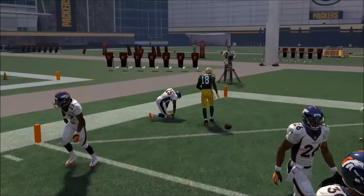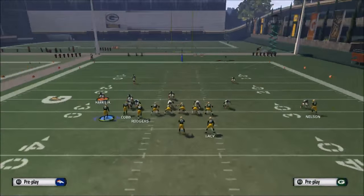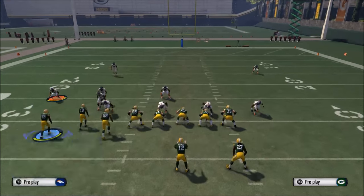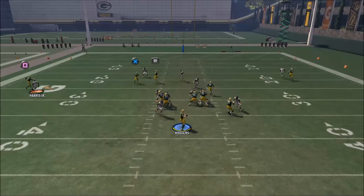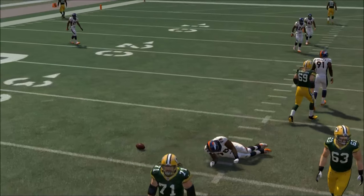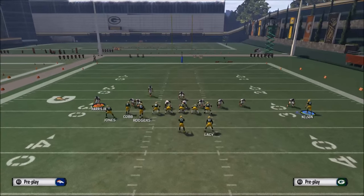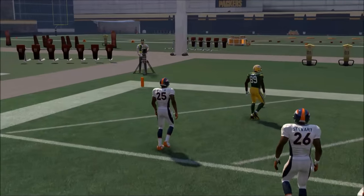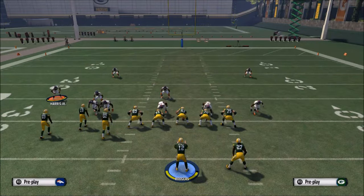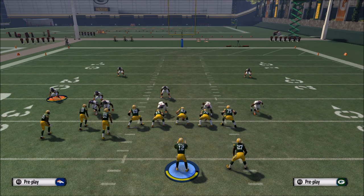The idea is you want plays that go in certain directions and can beat all the coverages. Tomorrow we're going to show you a play that looks exactly like this one but runs a couple different routes — if they start sending heavy pressure, we'll go to that play and have guys wide open deep. In a good offense it's not just one money play; it's having five to six plays that look fairly similar to each other, work well off one another, and that you're successful with. If you want to see what we're going to do tomorrow, hit that subscribe button, and if you have any questions leave them in the comments. Thanks for watching!